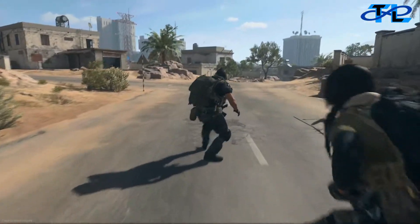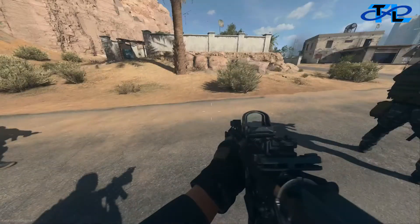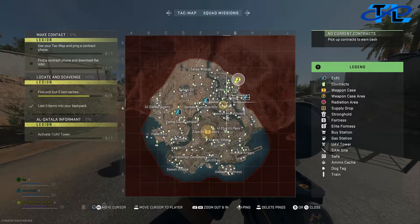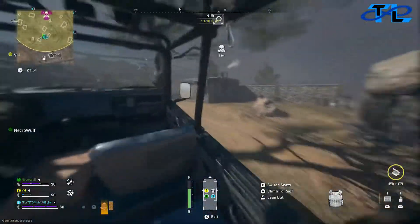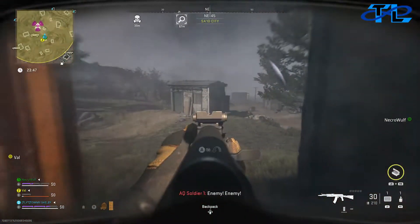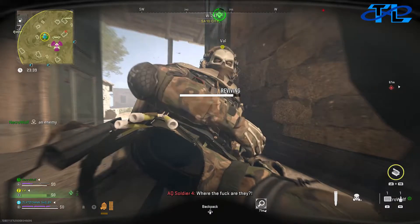Your best case scenario is to have a game where the Chemist spawns as close to you as possible. As soon as you spawn into DMZ, pull up your map as fast as possible. As you can see, he spawned very close to us, but some games you won't be so lucky. If that happens, just extract and get into another game, keep doing it until you get a Chemist that spawns close.